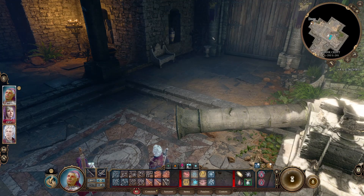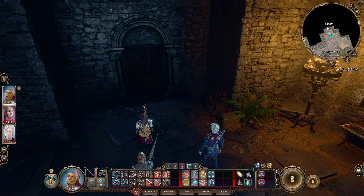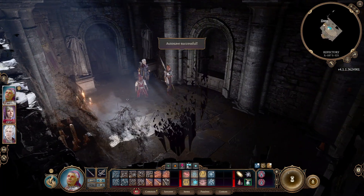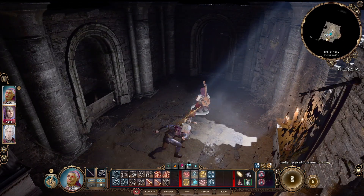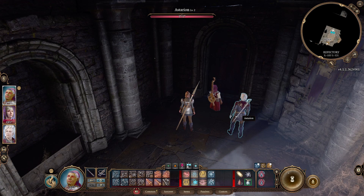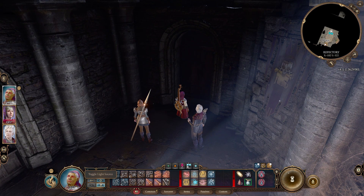There's that small door and a bigger door. Let's first go through that small door. We're not a bard but we picked up this instrument. We're in the refectory. Something happened to us. Hey — candles received some burning. I can hear stuff. What can I do for you? Oh hello, Astarion — you should open that door.